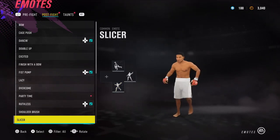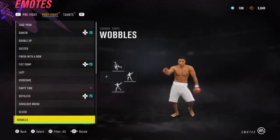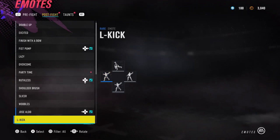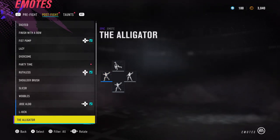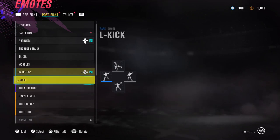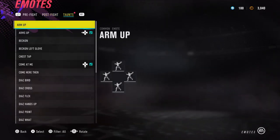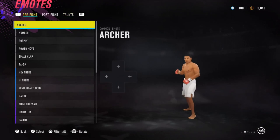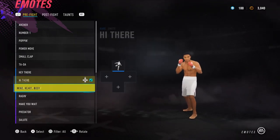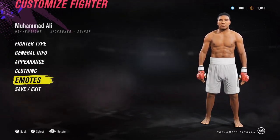That's too 80s/90s. Slicer — that's like 2000s WWE style. Wobbles — nah. Jose Aldo's celebration looks good. L kick, alligator, grave digger, air guitar — nah. For the pre-fight taunt, I like Hide — it's a pretty basic one. Alright, I'm really happy with the result on this one. I hope you guys are as well. I'll catch you in the next one — I'm Aiden and I'm out of here, peace.